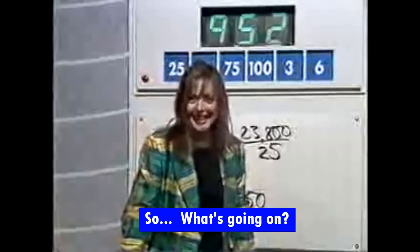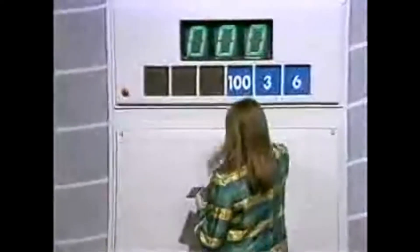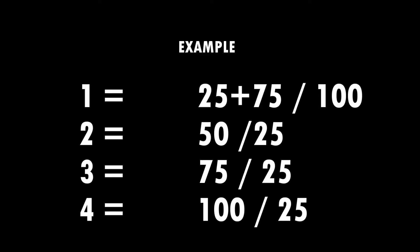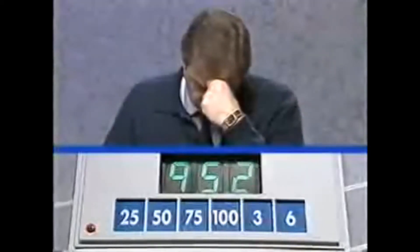So what's going on here? Well, it's a lot simpler than it looks. Choosing all four numbers from the top row means you're guaranteed to get 25, 50, 75 and 100. So 6 and 3 are the only truly random numbers. Now you can use those big numbers to make small numbers. For example, 25 plus 75 divided by 100 is 1; 50 divided by 25 is 2; 75 divided by 25 is 3; and 100 divided by 25 is 4.